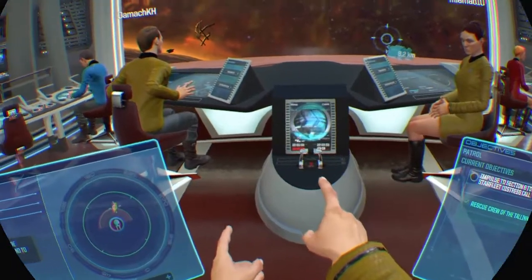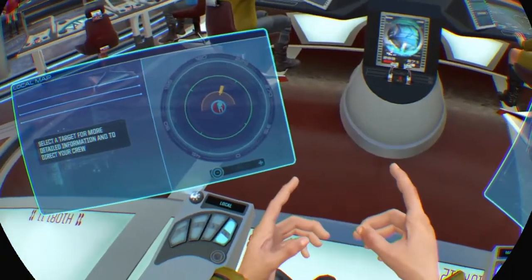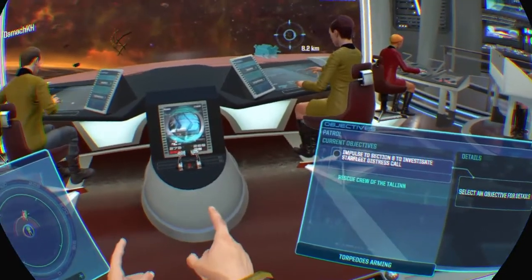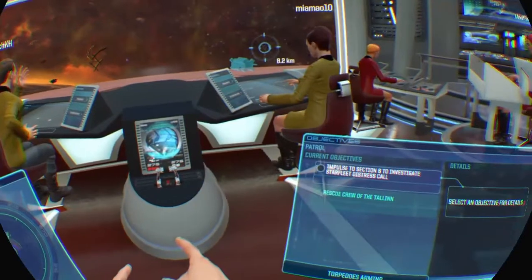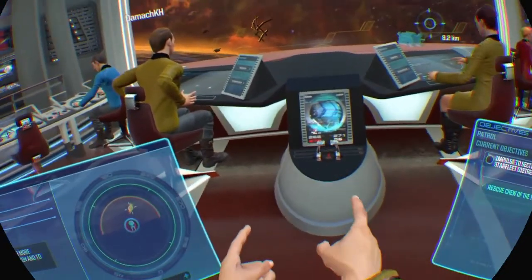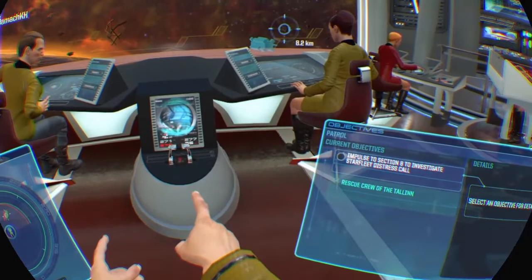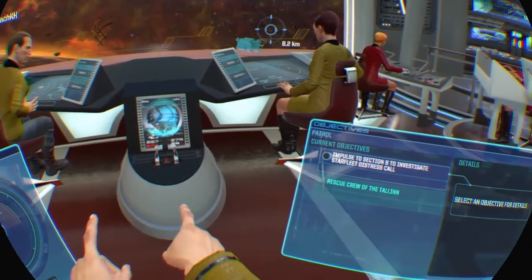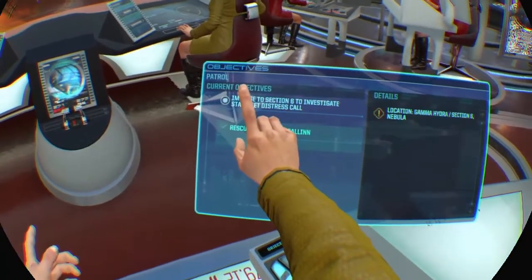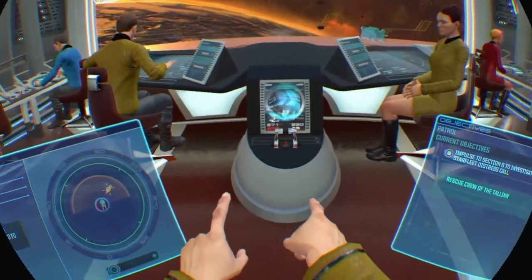Actually yeah, blow it up! Blow that ship up — let's add some more debris to this area, it hasn't got enough already. Kaboom! Whatever you've got — phasers, nukes, torpedoes. I'd go with the nuke. What are they called again? Torpedo-y things. It's an invalid target — we can't fire on it. Oh, that's a shame. Alright, we need to impulse to section B helm, and have a look for this distress call. Permission to take us away — of course, engage.